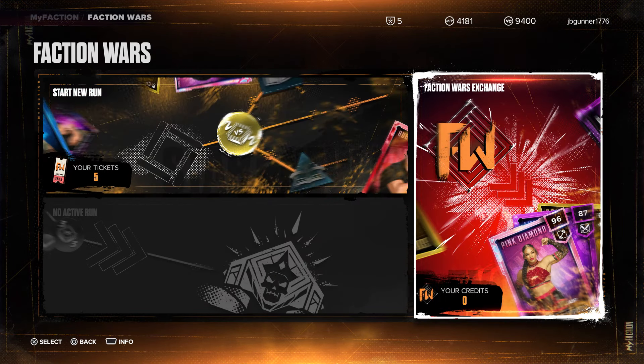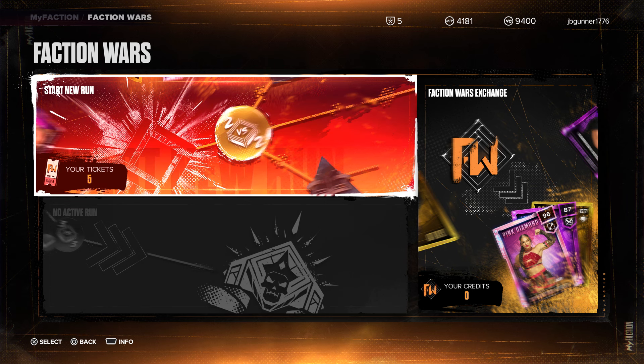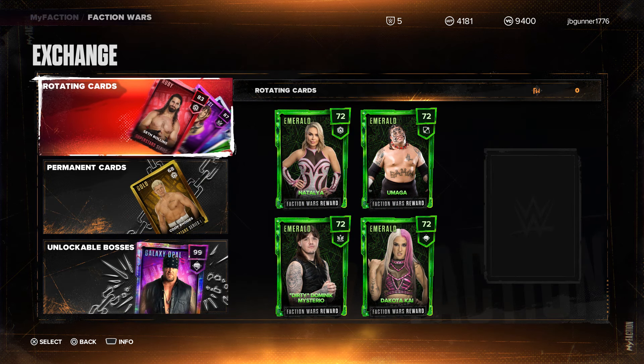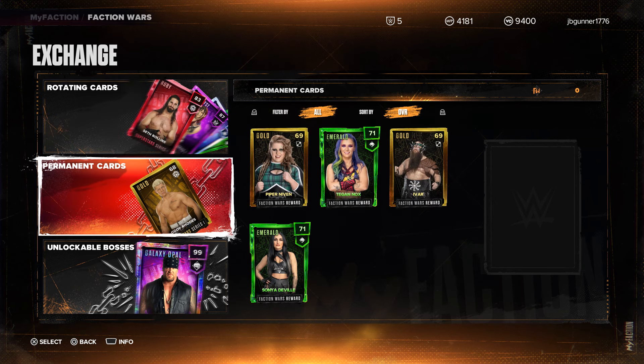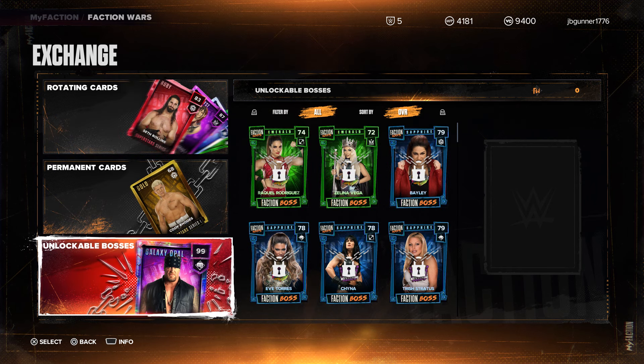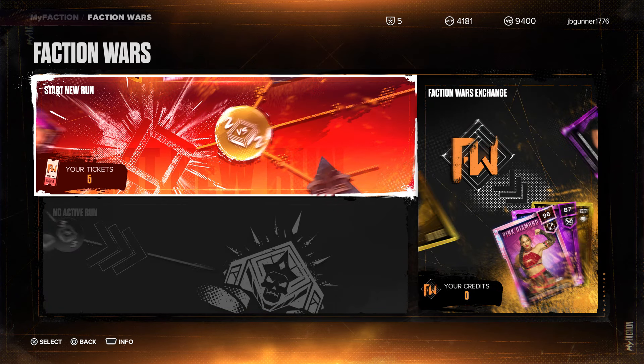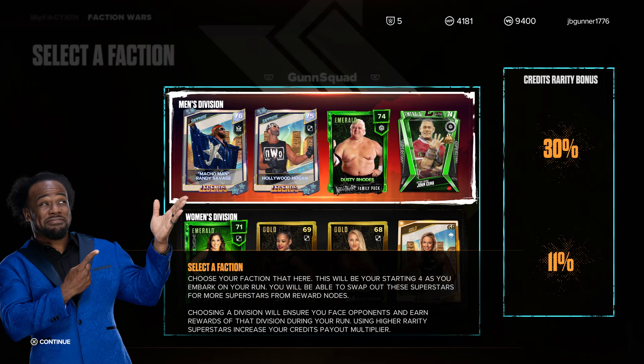I found out what the tickets were — the tickets are for Faction Wars. Start a new run and then Faction Wars Exchange right here. Let's go look at the Faction Wars Exchange. Rotating cards, permanent cards, unlockable bosses. So we got some interesting things. I'm gonna learn what all of this is when it comes to the exchange. But let's start things off by jumping right in to start a new run and see what this means.